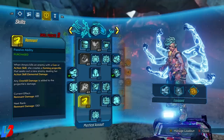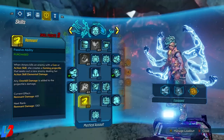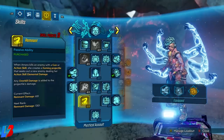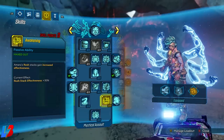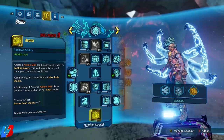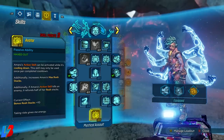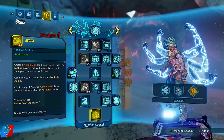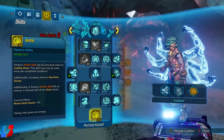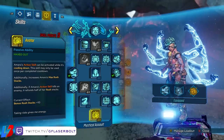Remnant gets one point — when Amara kills an enemy with a gun or action skill, she creates a homing projectile that seeks out enemies dealing her action skill element. You'll notice in gameplay the little bubble that pops out and seeks another enemy — really effective for mob clearing. Awakening gets three points — Rush stacks gain increased effectiveness, bumping us to plus 30%. Finally, Avatar — Amara's action skill can be activated while on cooldown, giving us a double-dip. It also increases max Rush stacks, and if Amara's action skill kills an enemy it refunds half her Rush stacks, which is key for chaining maximum DPS.